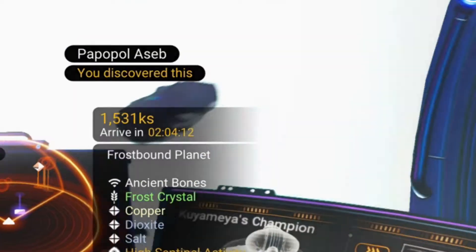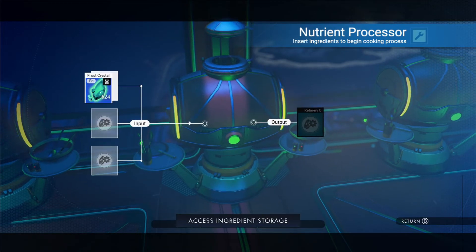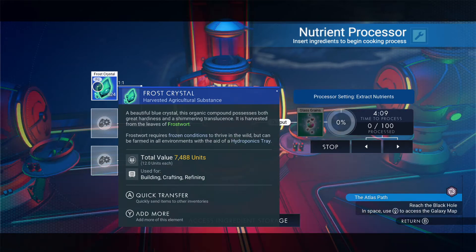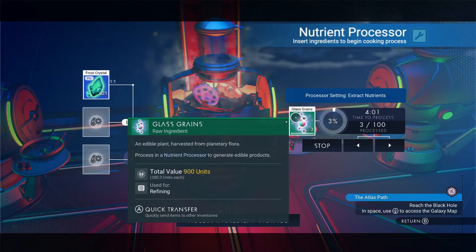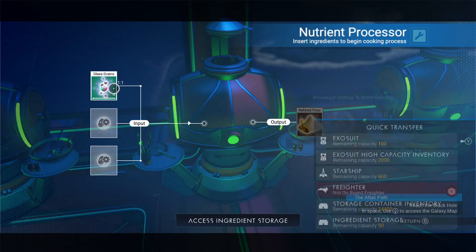Frost crystal can be placed into a food processor and refined to make glass grains. This is also good for making glass, but we'll save that for another base building video. Once you've refined your frost crystal into glass grains, pick up from the output slot and reinsert the glass grains back into the input. This should in turn make flour.